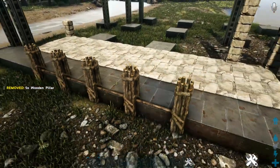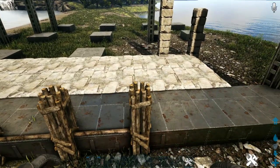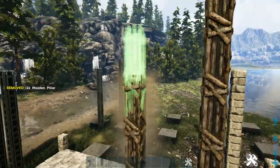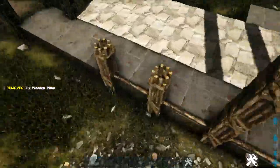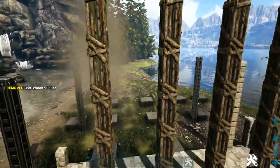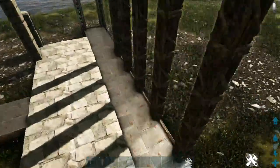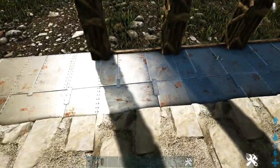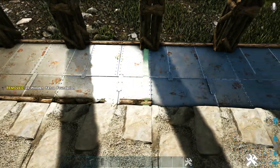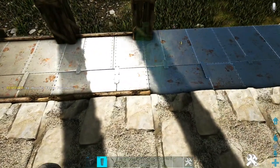Get out a wooden pillar and place one on each snap point for these fence foundations. Now add seven more to each of these to get them eight high in total. Head to the other side of that metal foundation and do the exact same thing — place four wooden fence foundations, and then on each snap point go ahead and add eight-high wooden pillars.